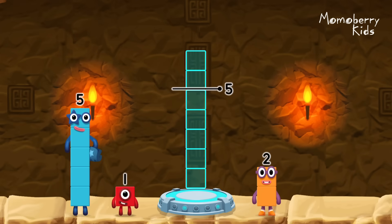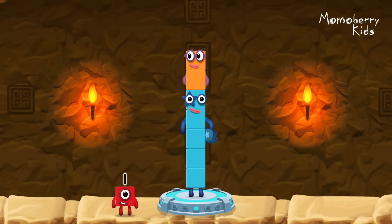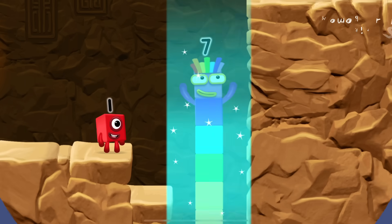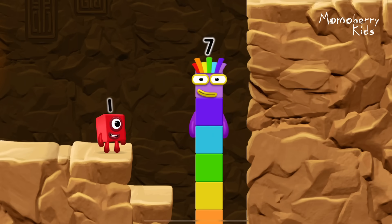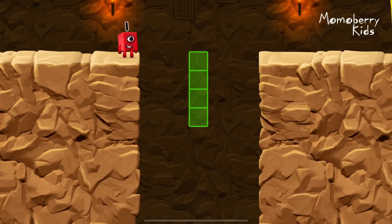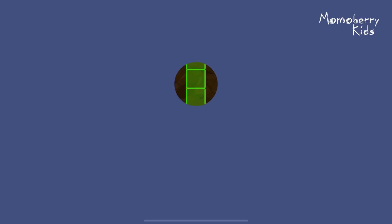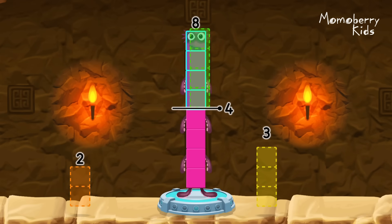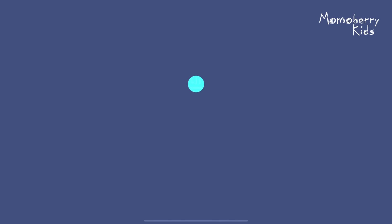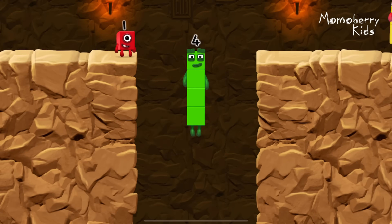Add number blocks to make seven. Five, two. Correct. Five plus two equals seven. I am seven. Eight number blocks away from eight to leave four. Four. You cracked it. Eight minus four equals four. I am four, have we met before?